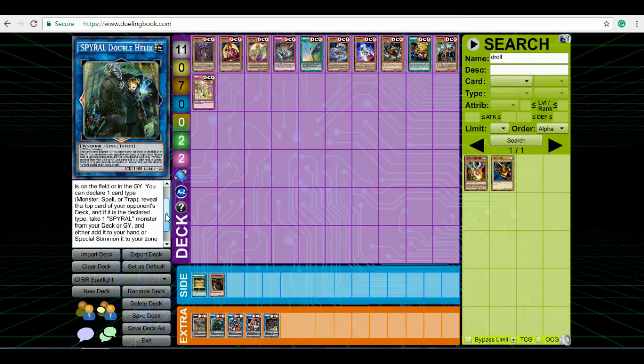Next we have Lyra, Recite Starling. When she's XYZ summoned you target face-up monsters on the field, and she gains 300 attack and defense for each XYZ material attached to her. Since you use two level 1 monsters, any monster you control gains 600 attack permanently as long as it's on the field. She's kind of like a Force Tricks for level 1 winged beast monsters. Spiral players especially are going to use her to search out DD Crow, which is a level 1 winged beast hand trap that can be really useful in a lot of matchups in the upcoming format since a lot of decks still use the graveyard.